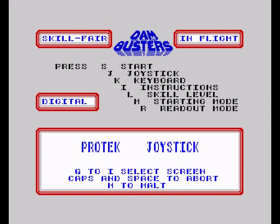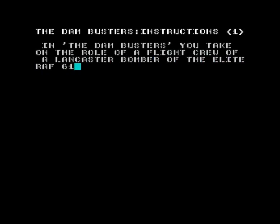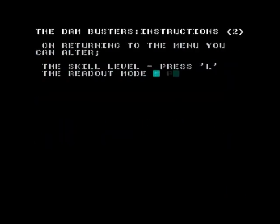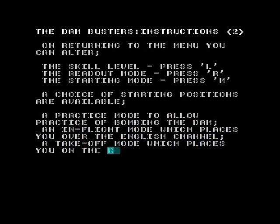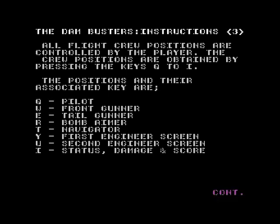Hello, today we're going to have a game of the Dam Busters on the Sinclair ZX Spectrum. I had this back in the day on the Amstrad CPC, and also played it on the Commodore 64, but I want to see what the Spectrum version is going to be like. It's basically about events in the Second World War — you're flying a Lancaster bomber, flying over Germany to drop the bouncing bombs.